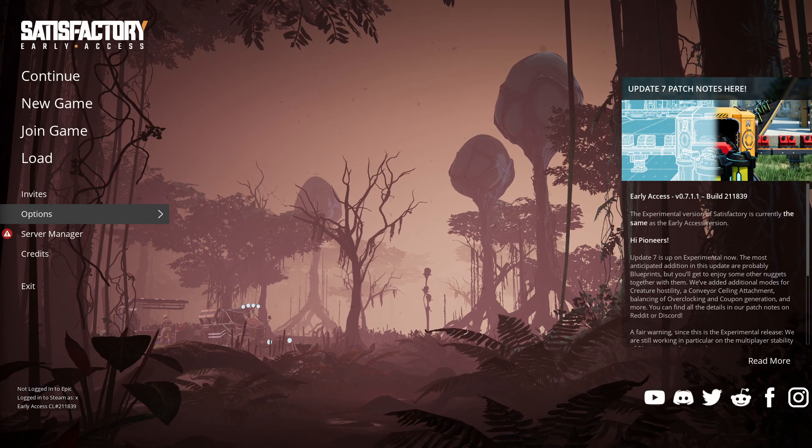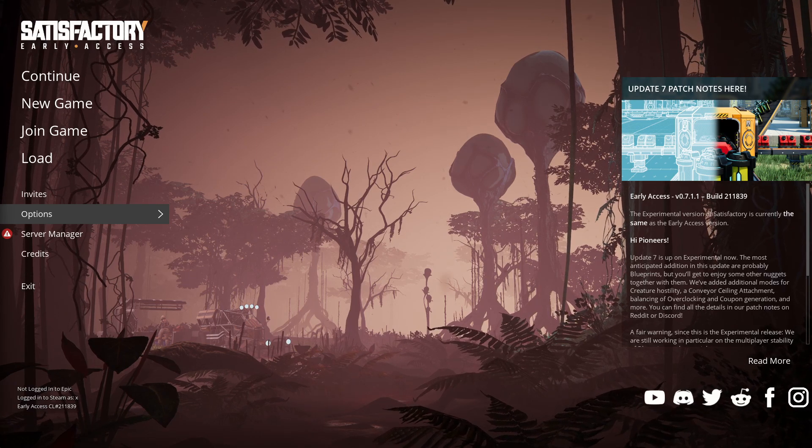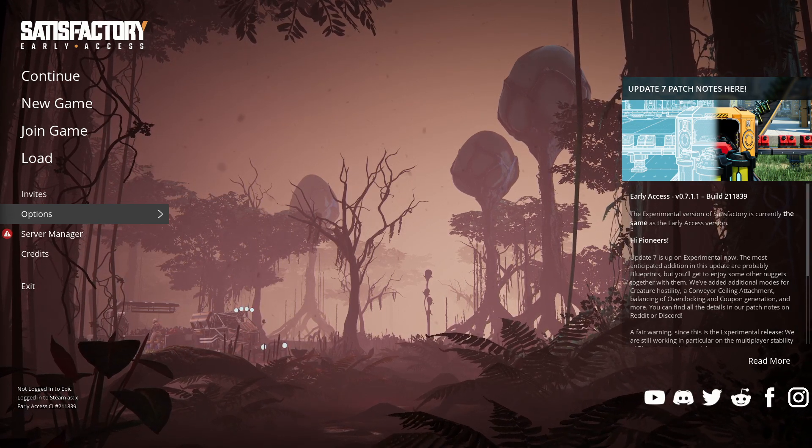From the people that made Goat Simulator, it's Satisfactory. Before making Rogue Legacy, I mostly knew Cellar Door games for making a game about defecating yourself. So, is this really that different?